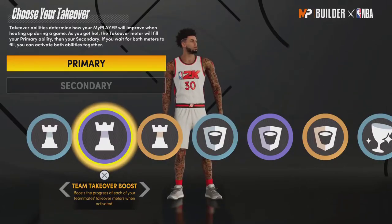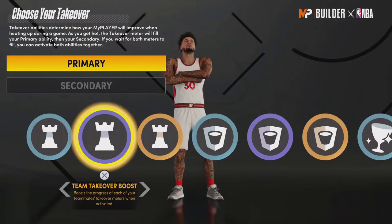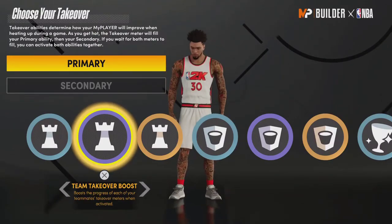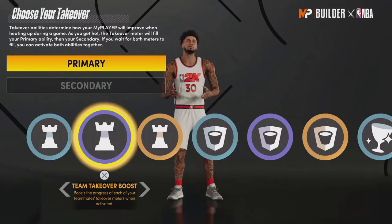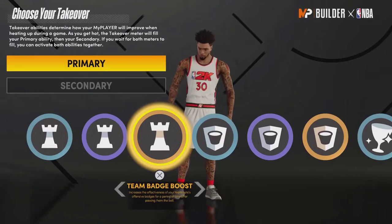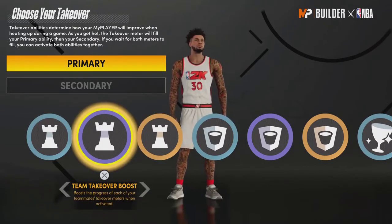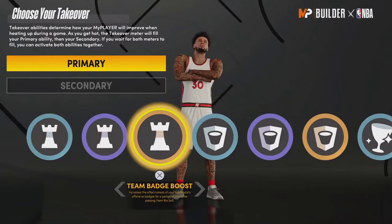Team Takeover Boost — I don't even know what this does. I've used it multiple times and asked teammates if their stats went up and nothing changed, so it might be broken. It should at least give teammates a good chunk of takeover progress — maybe even one full first-tier takeover when yours activates, but only the first tier, not all three. Team Badge Boost is probably the best playmaking takeover. It boosts your teammates' badge levels — gold Deep Threes becomes Hall of Fame, etc. — which is great. Maybe combine it with Team Ratings Boost somehow.